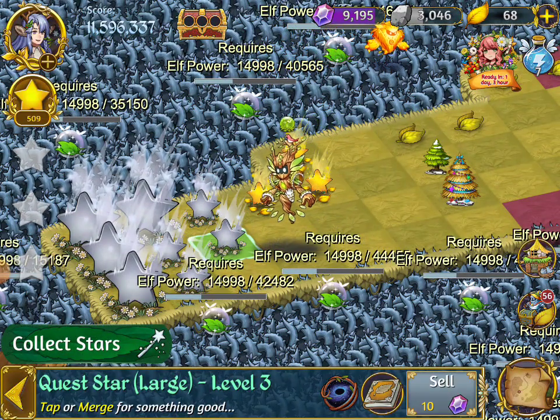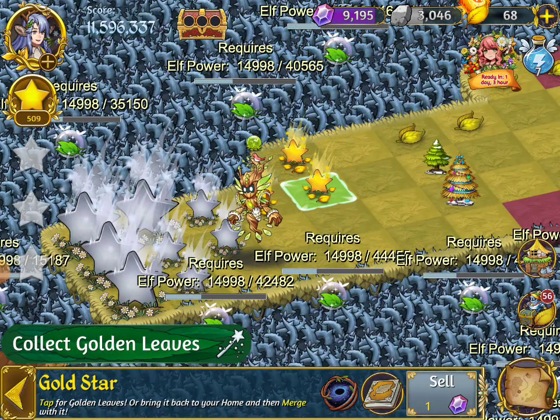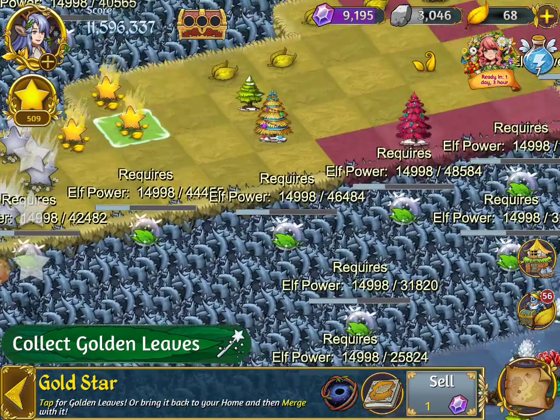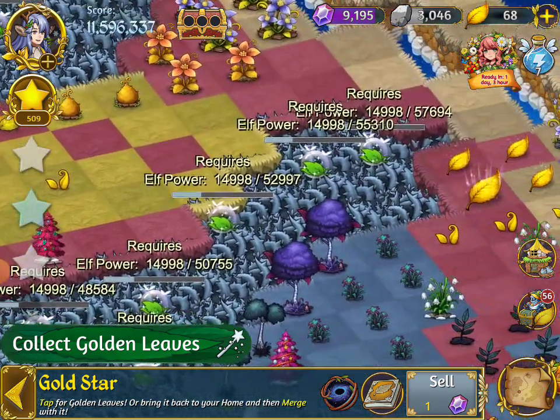These are regular, these are gems, and golden leaves — up here at the top right corner are golden leaves.